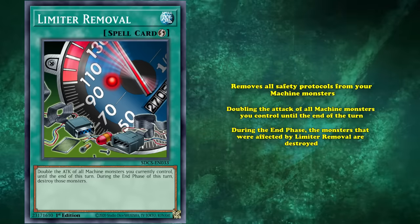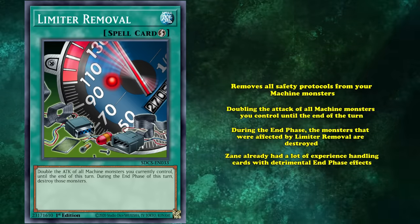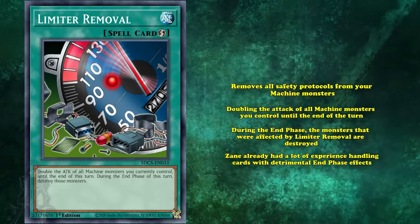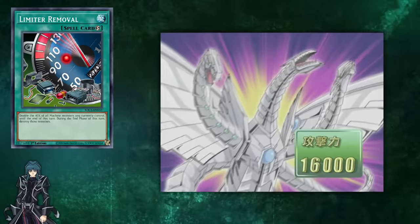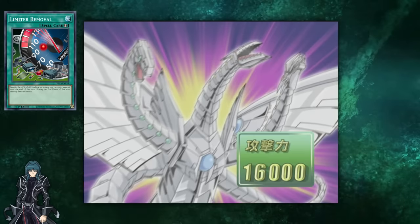For as reckless as this effect appears to be, Zane already had a lot of experience handling cards with detrimental end phase effects. What we got to see was Zane using Limiter Removal to boost the attack of his machines to an almost comical amount, ending games with just a single attack.